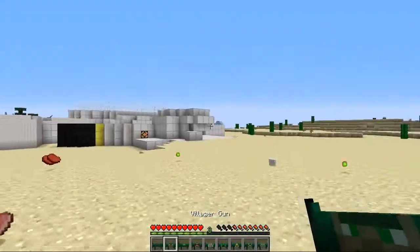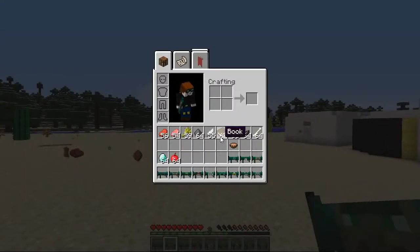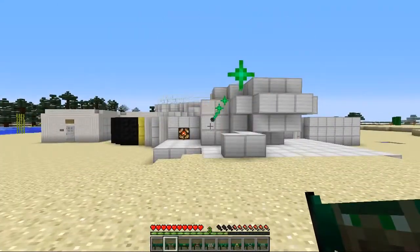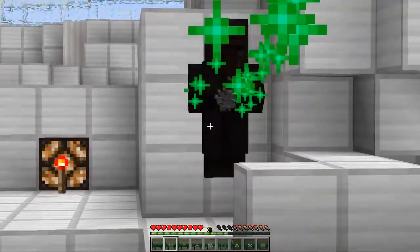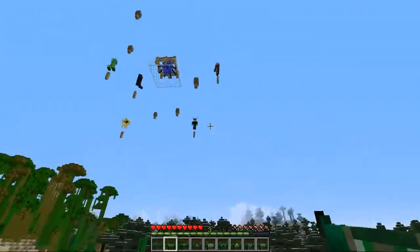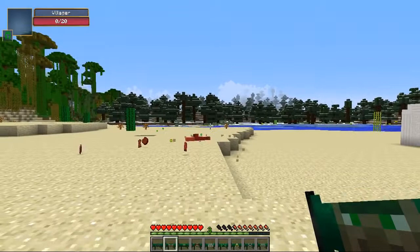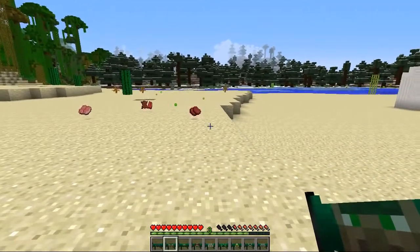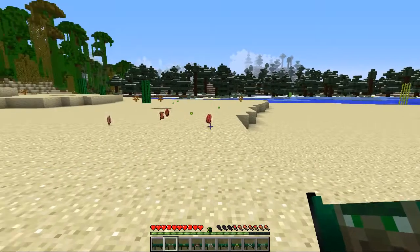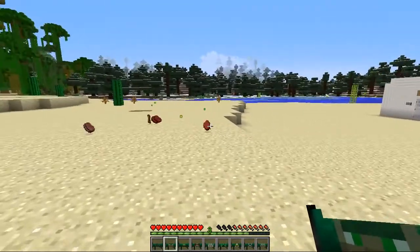Now it's the villager's turn. You would have thought the villager gun would use emeralds as ammo, but it actually uses books — random! Here come the villagers — look at them! Oh man, they're so funny. These villagers just explode out the end of this gun — that's nuts. Oh, I think we're gonna be too far away for this guy. Oh no, I knocked him off and he's dead. I'm so sorry! I didn't think that was gonna happen. He did about half damage or a little more, and then the villager is dead. I'm so sorry.